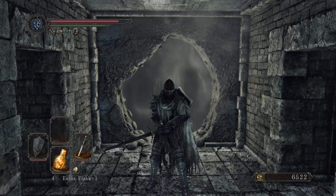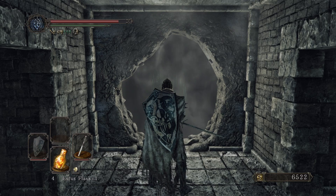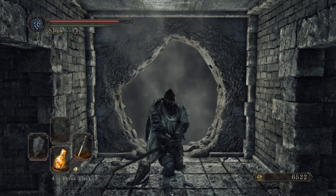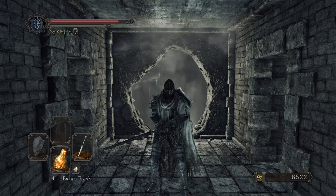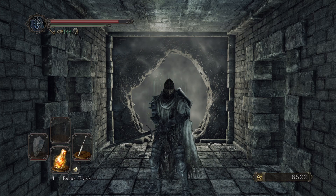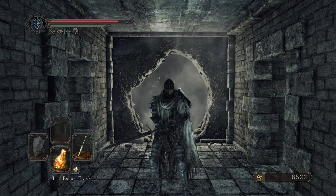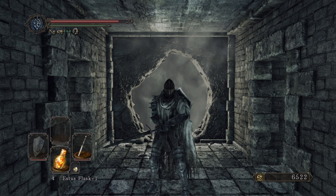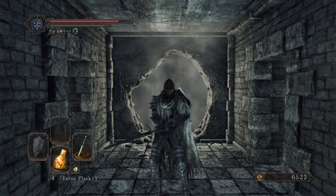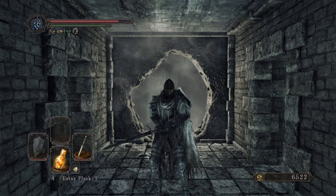I'm gonna fight these guys, but there's actually a way to skip this boss. You have to defeat the Flexile Sentry and the Pursuer to do this. You defeat the Pursuer first and then you'll appear at the Tower of Flame. From the tower you'll eventually see Mira, and next to Mira is a chest that has the Antiquated Key. Once you get the key, you go back to the Tower of Flame, get past No Man's Wharf, defeat the Flexile Sentry, get teleported to the Lost Bastille, and then keep proceeding forward.